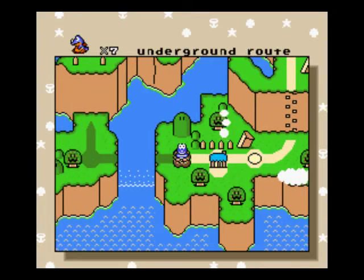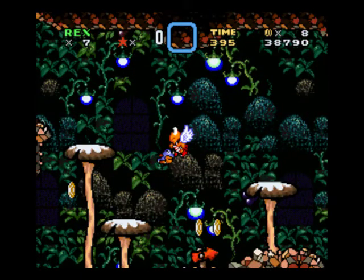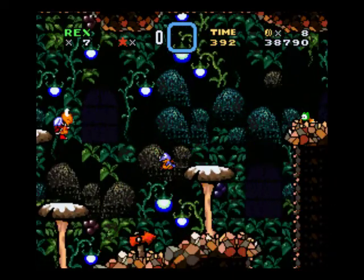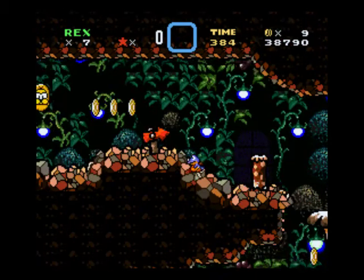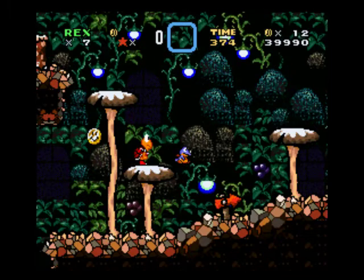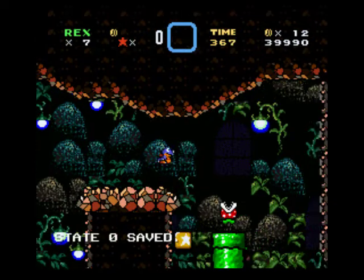So I guess now we can progress to underground route. What's in the underground route? I don't know. But we are small — unfortunately, we lost our cape to that little stupid Goomba. The arrow points that way, but what's up here? Whoa, those are a cool bat-looking sprite. That looks like a Crowbat — looks like a Crowbat from Pokémon.